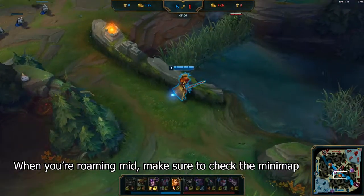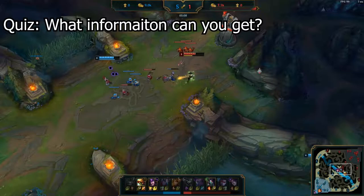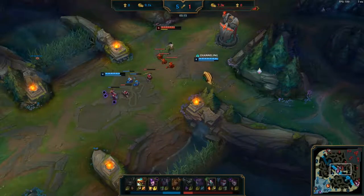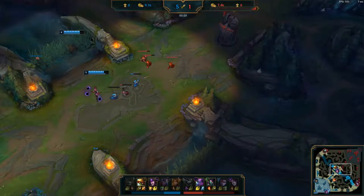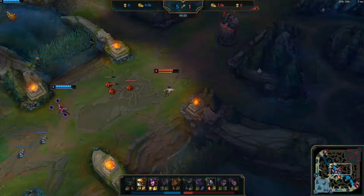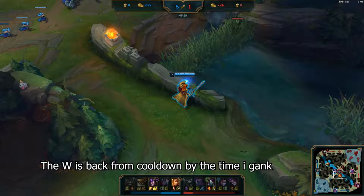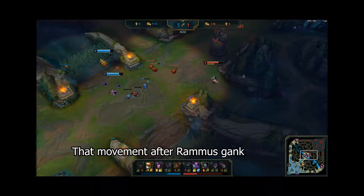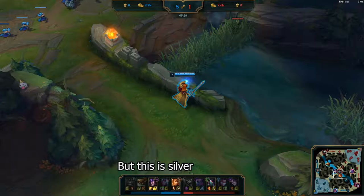When you're roaming mid, make sure to check the minimap or the lane itself like this — try to gather as much information as you can. From watching that, I got two pieces of information: her W is back from cooldown by the time I gank, and second, she warded this bush. That movement in mid lane after Rammus's gank is a warding movement. In high elo players can fake it to limit the enemy's gank rates, but this is silver. That's why I position myself out of vision and wait for Akali to get close.